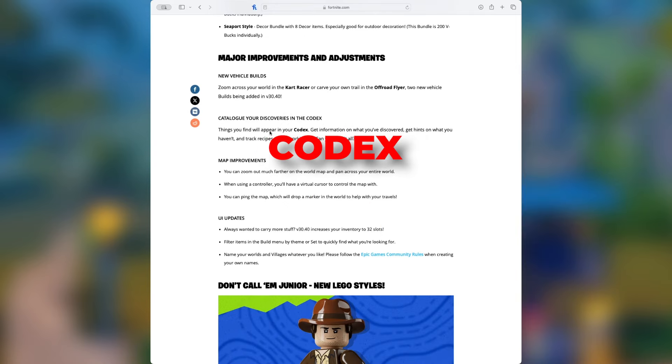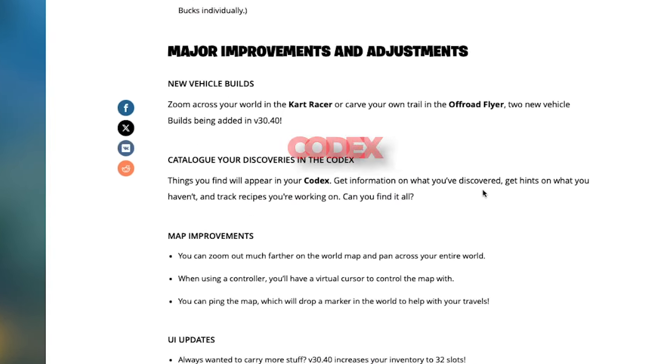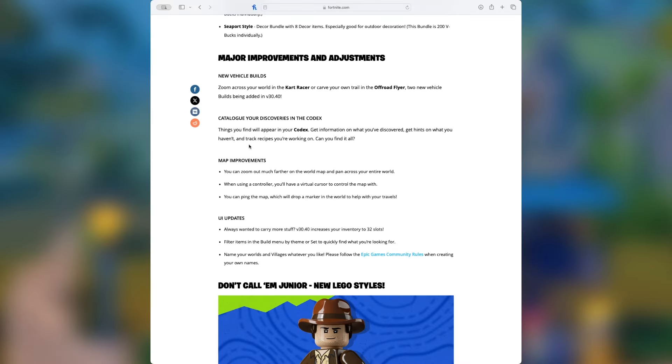There's going to be a new codex. Things you find will appear in your codex — get information on what you've discovered, get hints on what you haven't, and track recipes you're working on. This does sound interesting, and it sounds like you're going to get recipes in parts now.